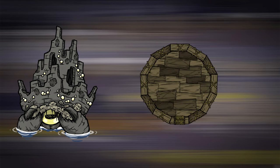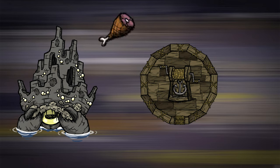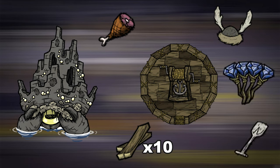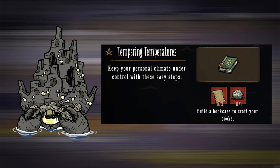Here's the recommended gear for the fight: a boat, an anchor, a decent weapon such as a hambat, any insulating clothing like a tam, a stack of boards, a driftwood ore, three to four ice staves, and Wicker's secret weapon — a tempering temperatures book. You can make two of these if you want; they're not too expensive and they're actually quite useful.